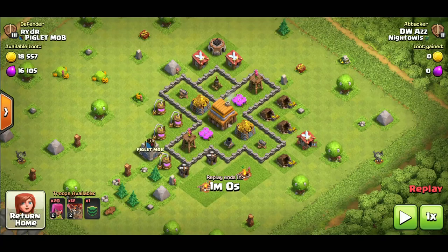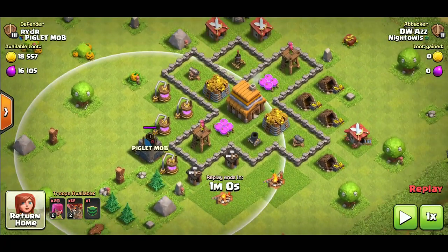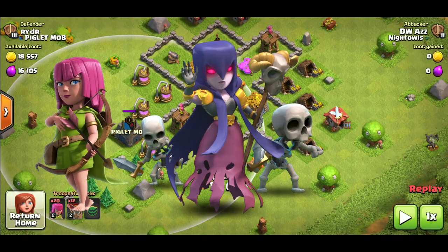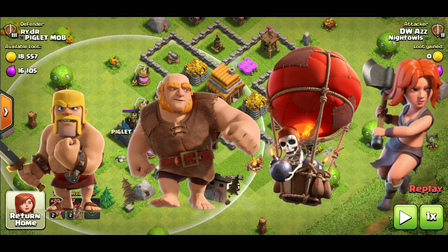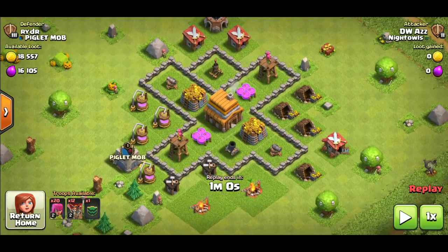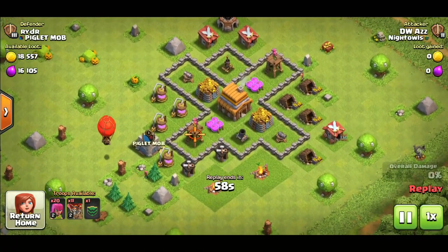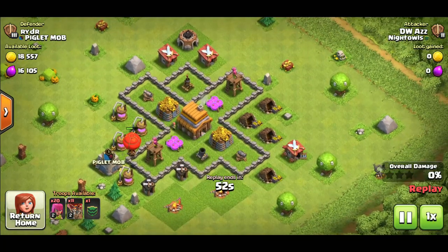In this last replay for mass loons, the enemy clan castle has barbarians, and barbarians can't attack loons. So what I do is place one loon just to check if there's anything in there that can attack loons — archers, witches, wizards can attack loons, but barbarians, giants, valkyries, and loons cannot. If you place a loon and nothing comes out, that means there's a unit in there that cannot attack loons, and you can attack freely.